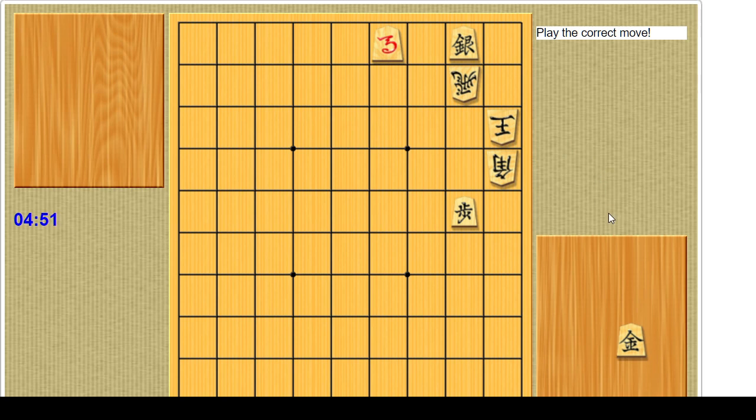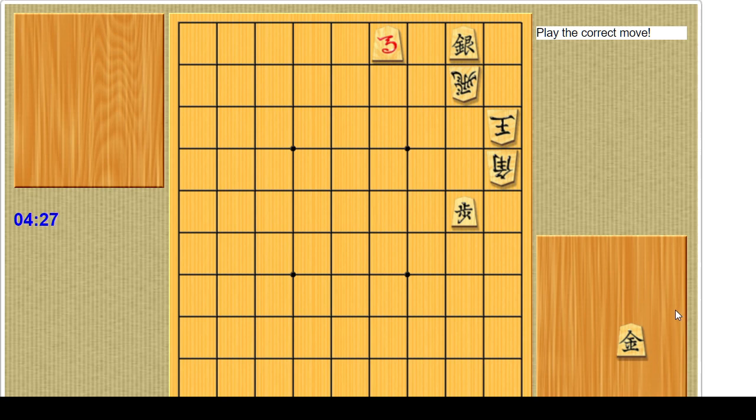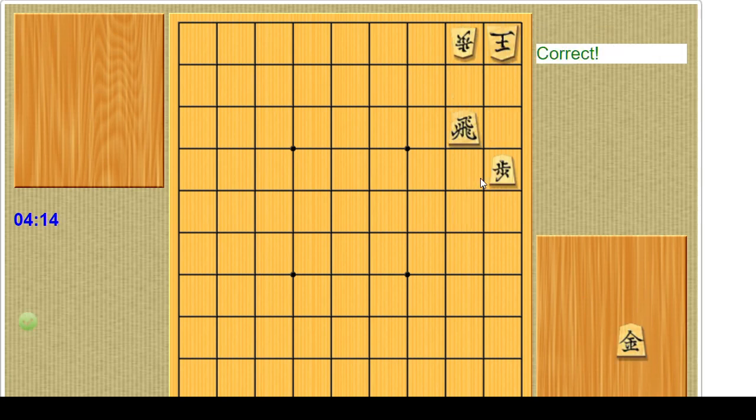Start with the mate in three, if I remember right. I can't fail the first problem — that would be dishonorable. I'm failing the first problem. This is the critical square, this is the square where everything excites. I've seen this problem before, this is the solution, and this is the reason that's the solution.